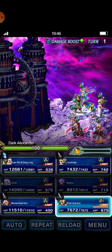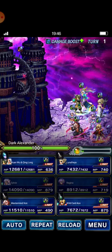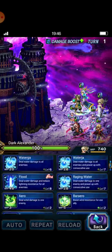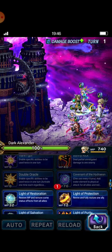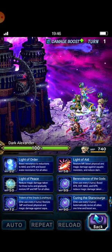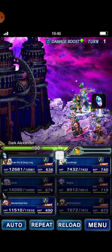I throw Holy Thoughts to dispel Dark Alexander first. Then Lunafreya casts Covenant of the Hydrean. I think Covenant of Hydrean is enough.